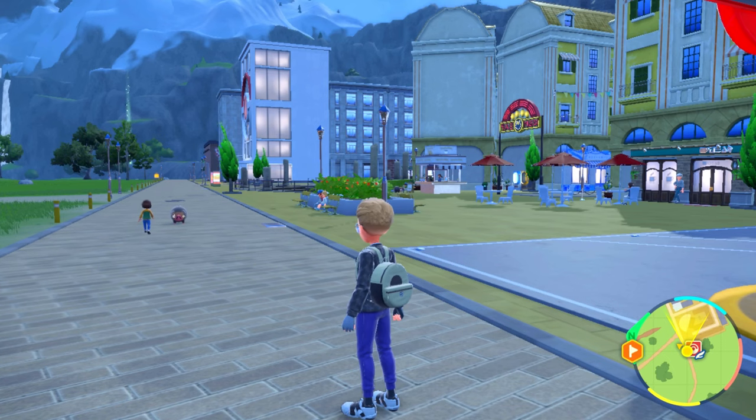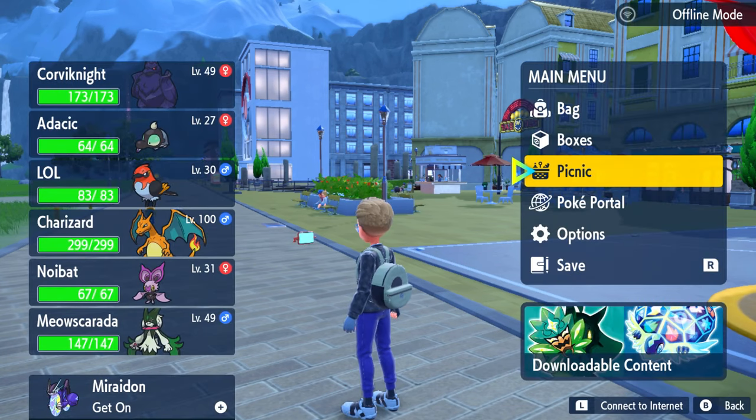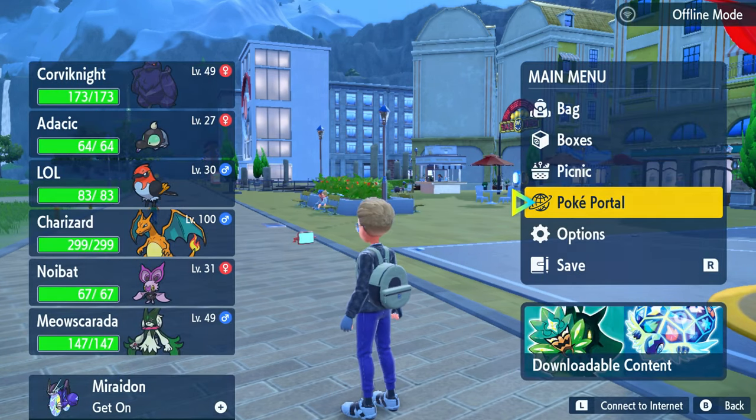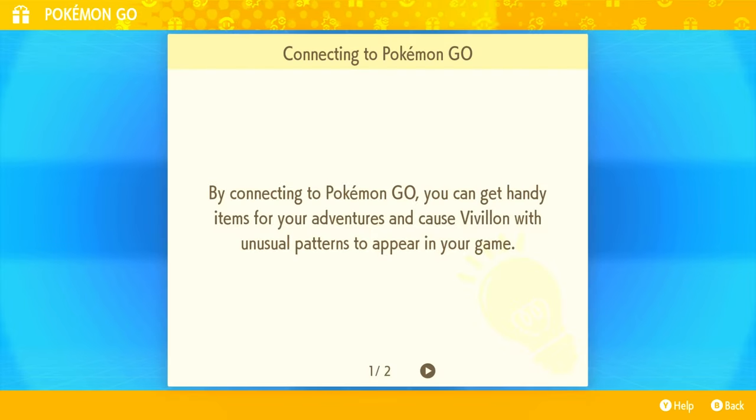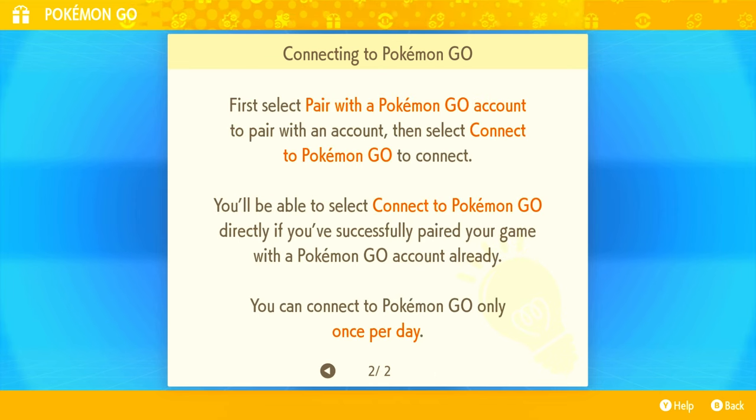I'm going to hit X on my Nintendo Switch — that's their controller, just to be specific. In that menu, you go to Poké Portal on the right side, and from there you just select Mystery Gift. After that, connect to Pokémon GO. You're going to see the little text on screen right here that guides you through it. Essentially, you pair with the Pokémon GO account, and you can do this once per day.